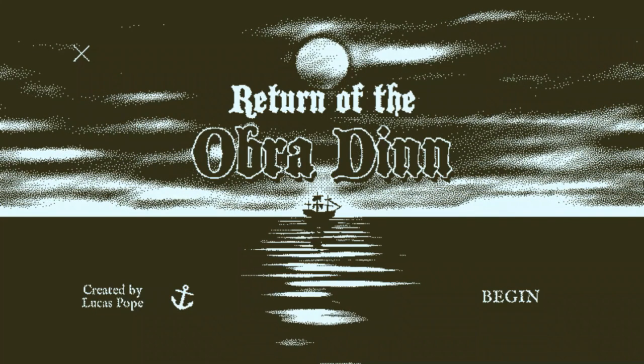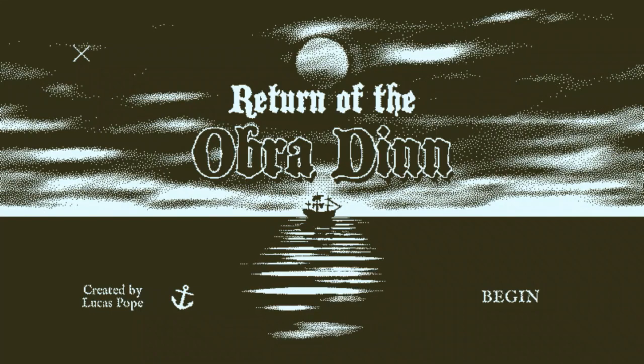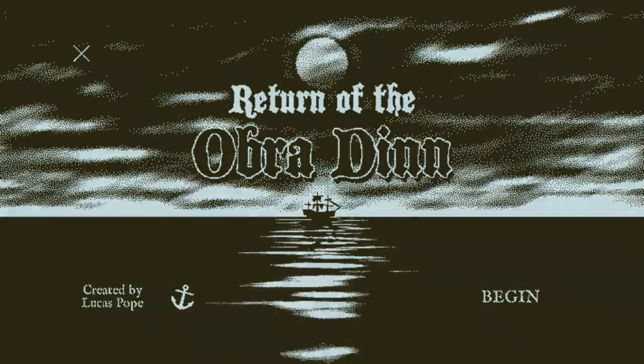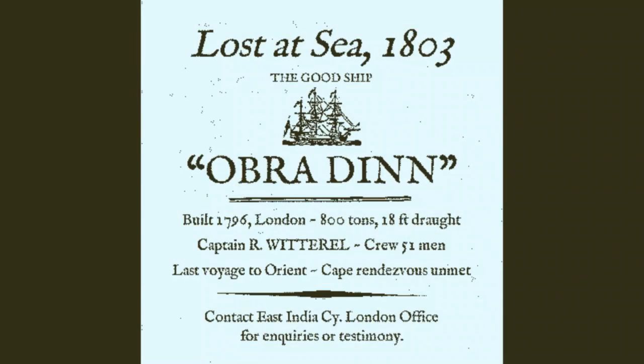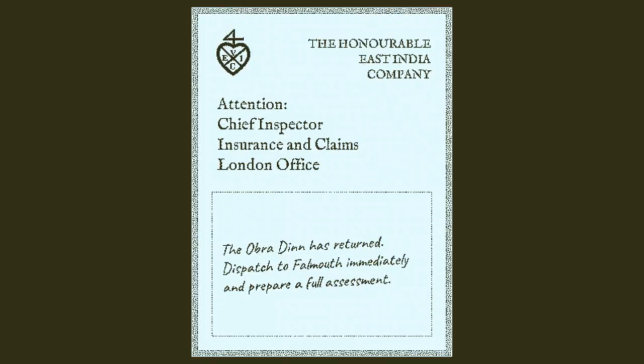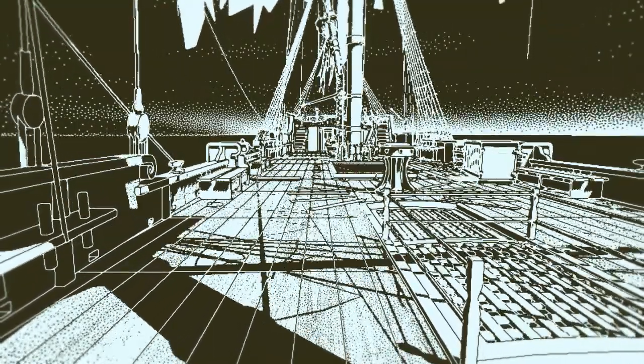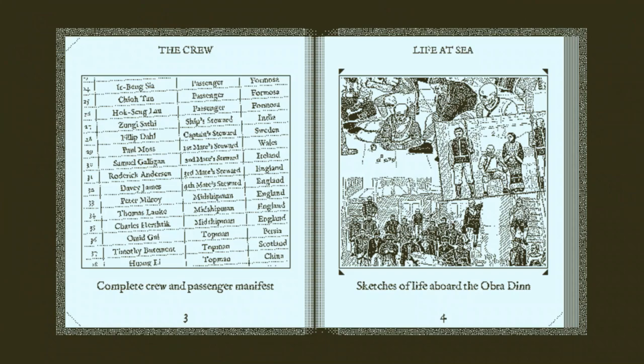If you liked Papers Please, that might already be enough to have piqued your interest, but note that Obra Dinn is quite a different game. You play the role of an insurance investigator for the East India Company, tasked with determining the events that transpired on the recently returned trading vessel, the Obra Dinn. The eponymous ship was declared missing in 1803, but has now returned years later devoid of all crew and passengers. There were 60 people on board, and you need to discover what happened to each of them.